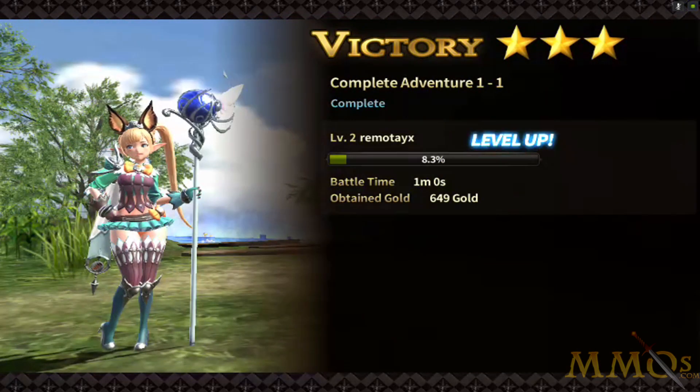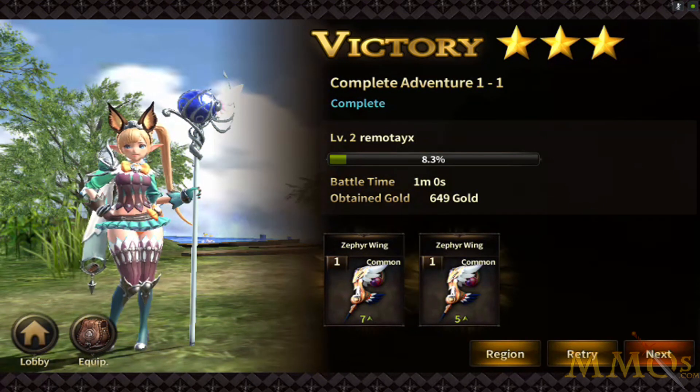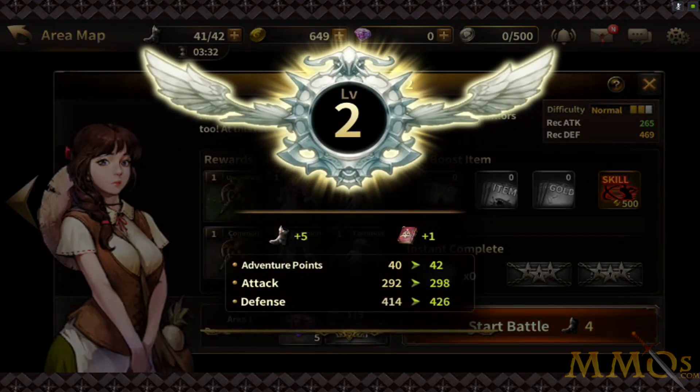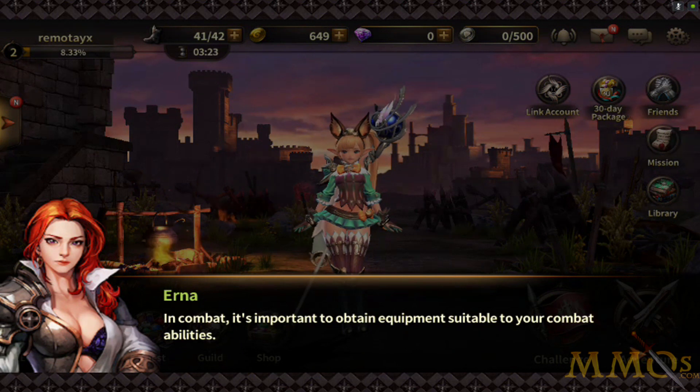Victory on 1-1. We obtained gold and got Zephyr Wings. So we can replay this level to farm loot and experience, but we'll click next — there's no reason to do that again right now. Level 2! I guess my stats increase — attack increase, defense increase. You can see what rewards are in each area, so if you don't get the reward you want, you can re-grind an area and try to unlock everything there.